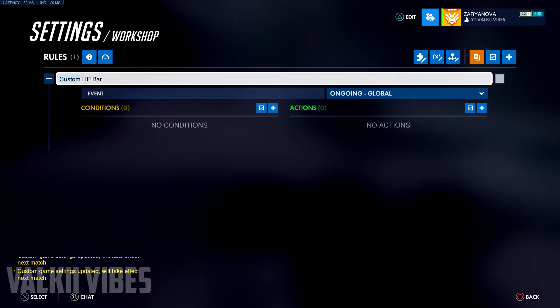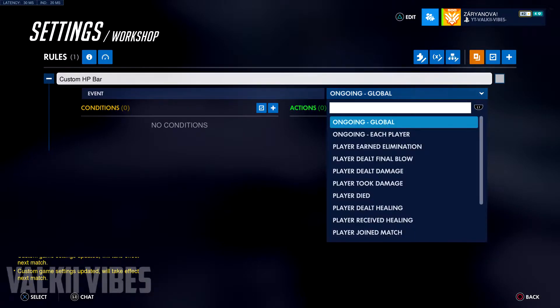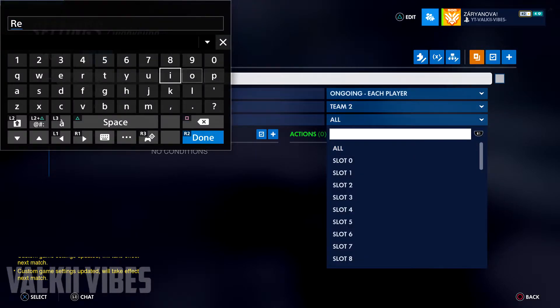So if you're doing a boss fight game mode and you want the boss to have a custom health bar, this is how you do it. Come here to 'Ongoing - Each Player, Team 2', and say the boss is Reinhardt — type in Reinhardt here.